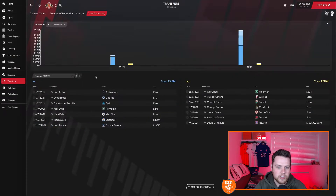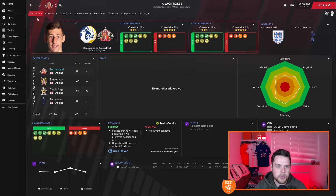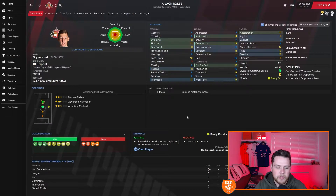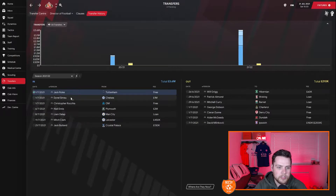Moving to this season, there are a further seven or so signings. First up was Jack Rolls from Tottenham on a free transfer. He looks like a well-rounded player — he's only 22 years of age, a Cypriot international. He can play a box-to-box midfield role and also an attacking midfield role, which we've played him in a few times in pre-season. He's played it pretty well, so I'm excited about this guy from Spurs.